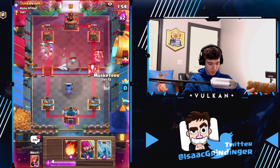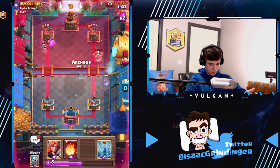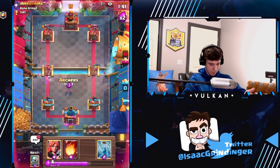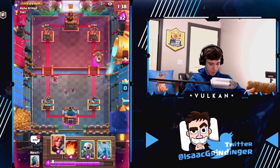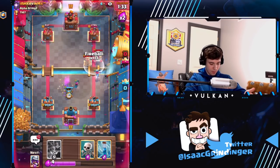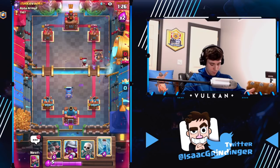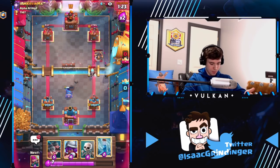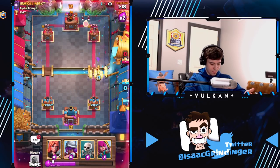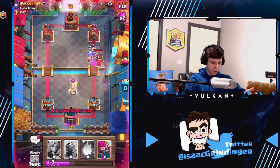We need to do a bit of dual lane pressure. I can almost fireball cycle but I don't want to play it too safe. Two zaps — get down one zap and we'll predict the expo. Then we'll just go fireball, zap, and GG.